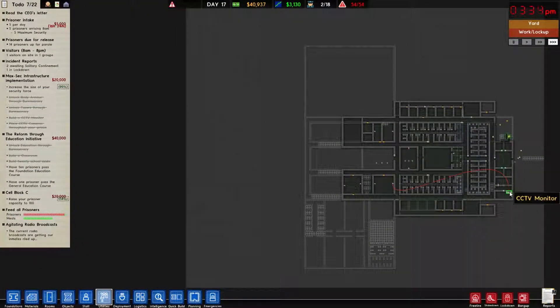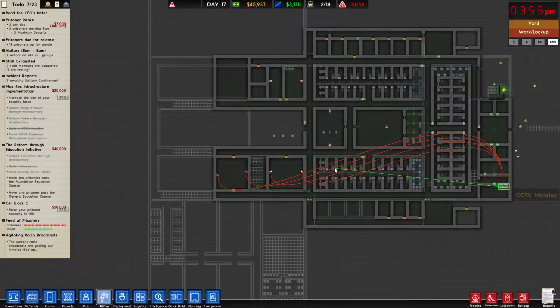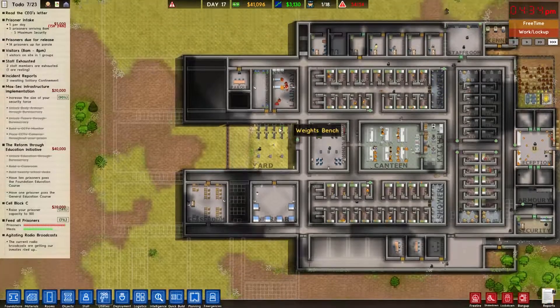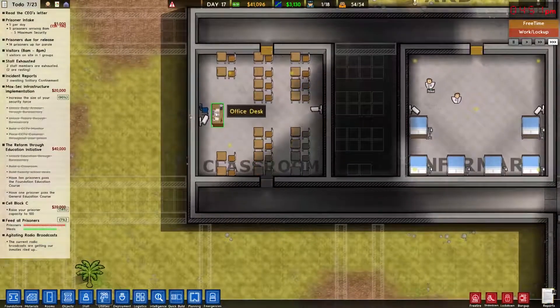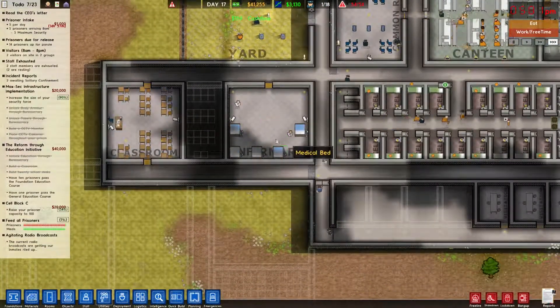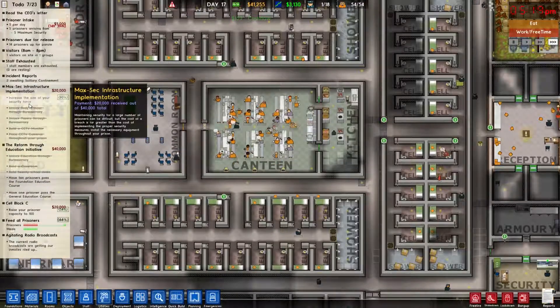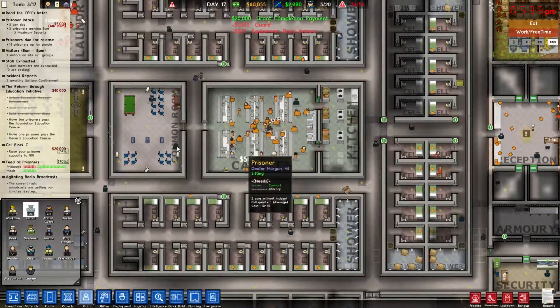One there — zoom all the way out there. Connect there. I think they allow for aid, so we should be fine. We have two, four, six — yeah. So we should be able to get all of these on this station and have them run together. It is showing some of this stuff — that's excellent. Increase the size of your security force — we need to hire more guards. So let's go ahead and pull in two more. Now we got that.